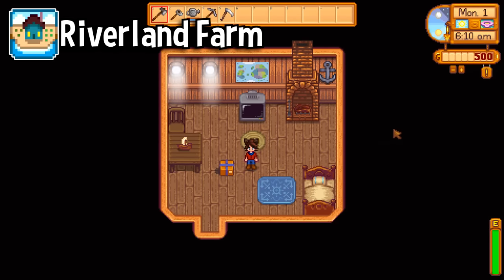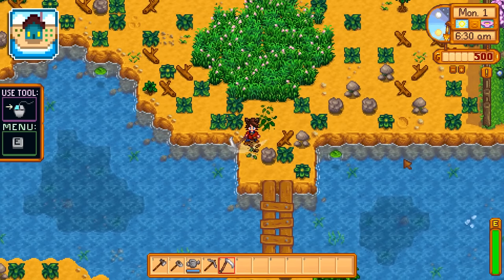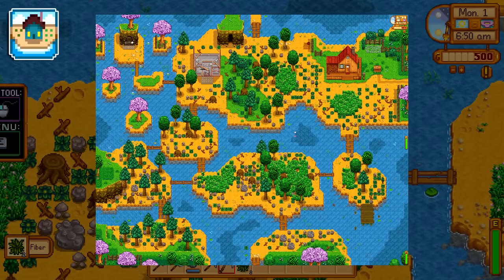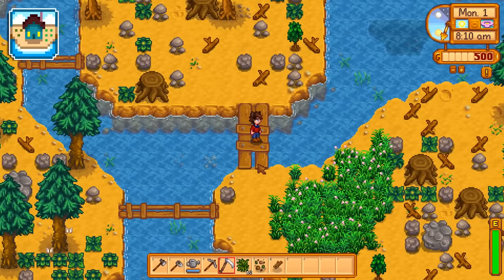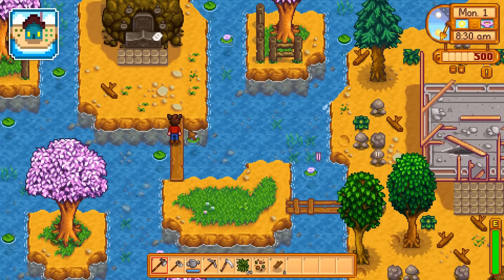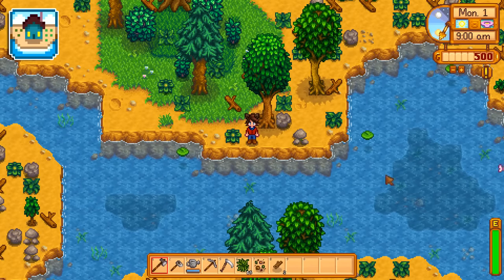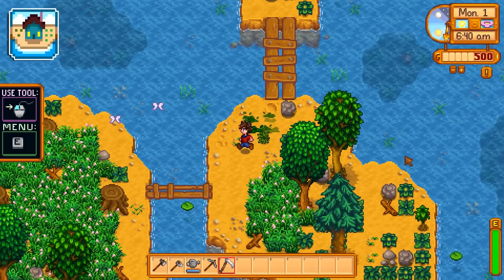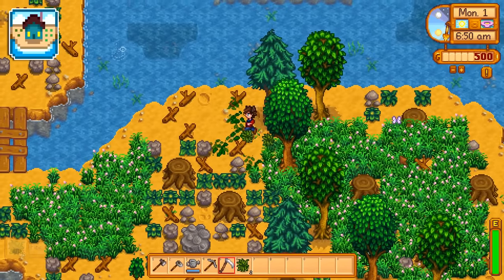Next up is the Riverland farm. This farm has the second least amount of farmable spaces at 1,578. There's a huge river flowing through the middle of the farm, and you can only get from island to island on small planks connecting each island. The vertical planks are wide enough that if you are using a horse, you can go on them — with one exception: the plank leading up to Grandpa's Shrine is one wide, so you can't go on it with the horse. I would say this is the hardest farm to use. You cannot build on the river at all, so your buildings are going to be taking up valuable space that could be used for farming instead, and all of the farmable spaces are broken up onto small islands.